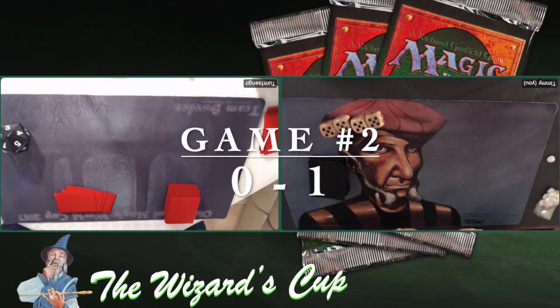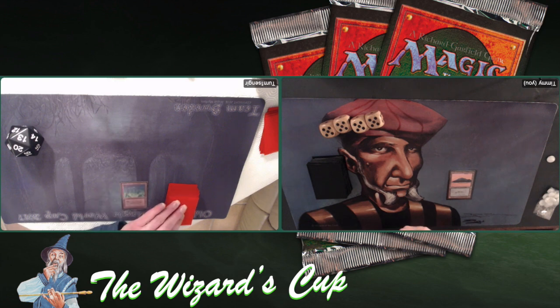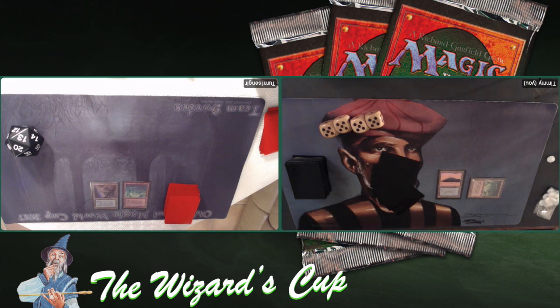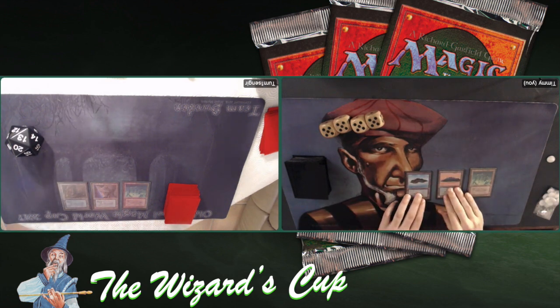Game number two. Let's hope that my opponent Turn1Sengir can find his lands. It looks like the tables have turned — I'm taking a Mulligan. Remember in game one my opponent had to take a Mulligan. I am on the draw — so that's not too bad when you take a Mull. Playing a basic island. My opponent here has played a Temple followed by a Wizard School, so it looks like he's finding his lands. The nice thing is that both of our decks are kind of laid back — turn one, I'm not really going to do anything. Turn two, let's see. Turn three, maybe we can do something. We kind of have the same attitude, which is quite nice. And we see Turn1Sengir playing one of those beautiful Homelands lands — I think this one is the Kosken Keep.